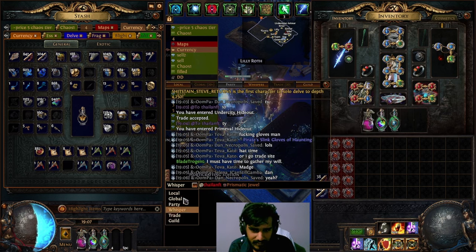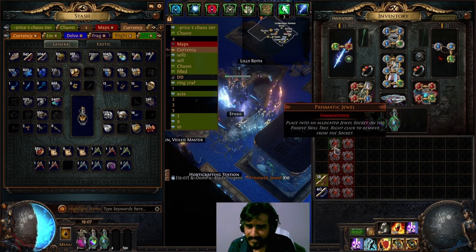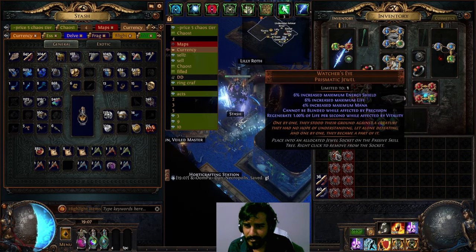But first, let's link them to my guild — 6, 10. Let's go. Alright, priority here. Might be good. Let's ID them, then we can check them later.